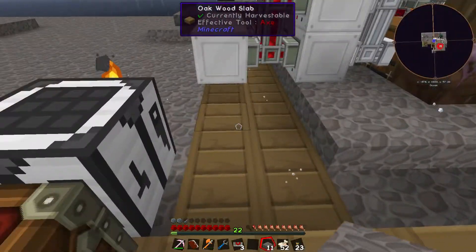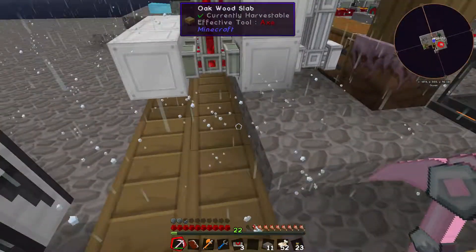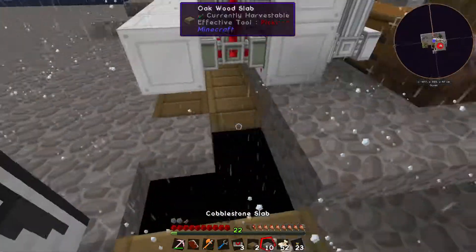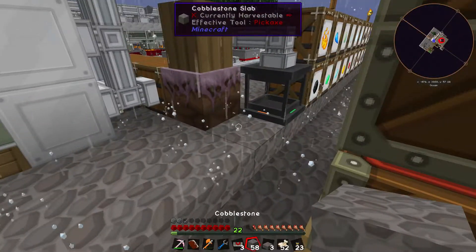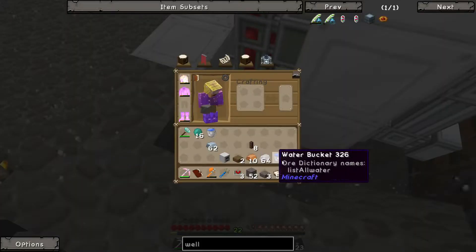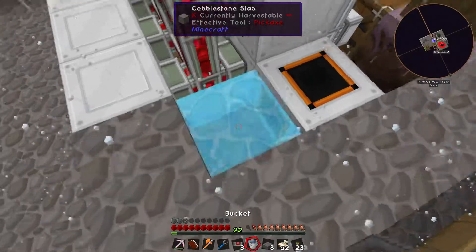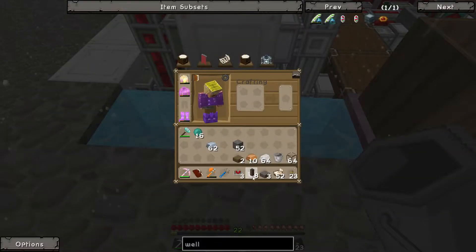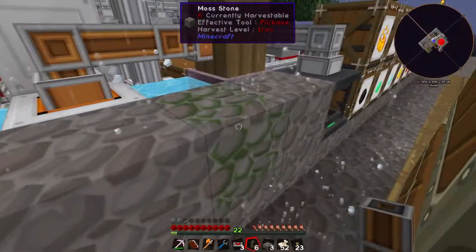I'm going to have the infinite water source around here. Let me plonk down my aqueous accumulator — one, two, three. One bucket of water goes there, one goes there. Excellent, so that should be filling it with water — which it is. Now that's filled up, so that's one part done. It's also making some moss stone as well, which is quite nice.